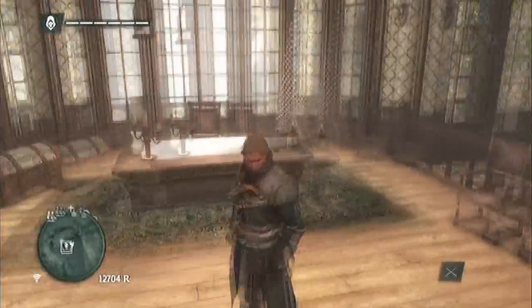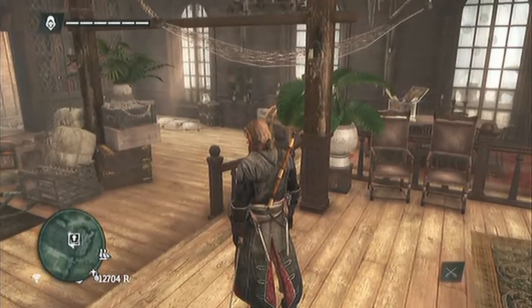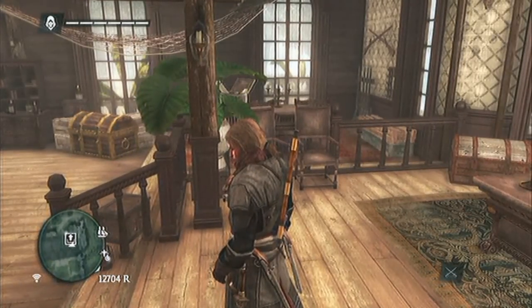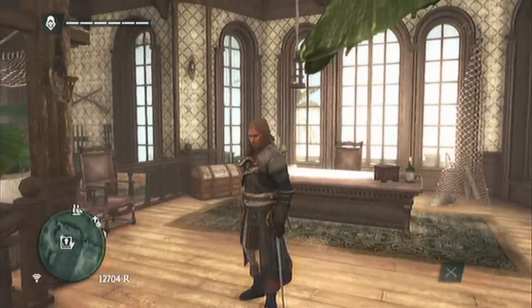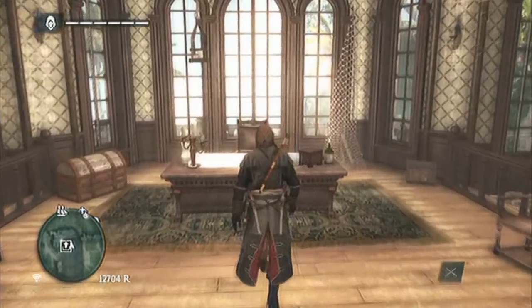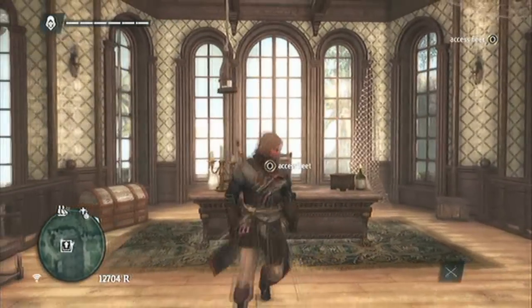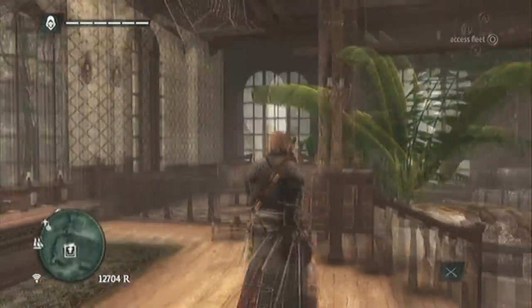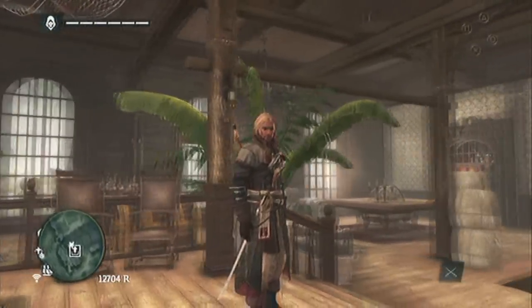The Templar armor took me such a long time to get. You'd think it'd be quick since you just have to complete some missions, but it's so hard to actually find them because they don't pop up on the map — it's random. But there are benefits: with this armor you get increased damage resistance from enemy attacks and improved mobility.